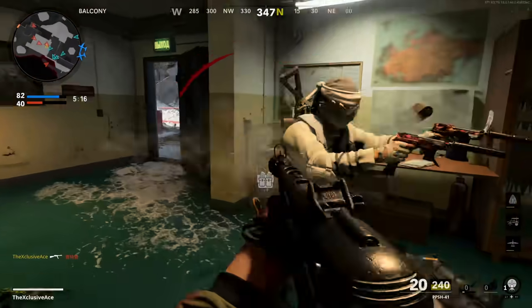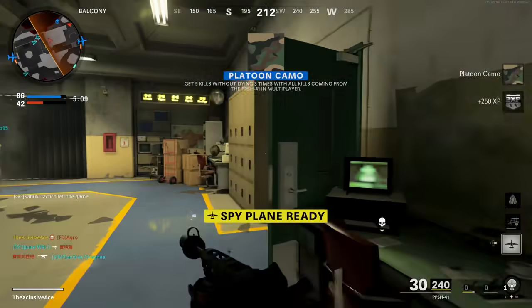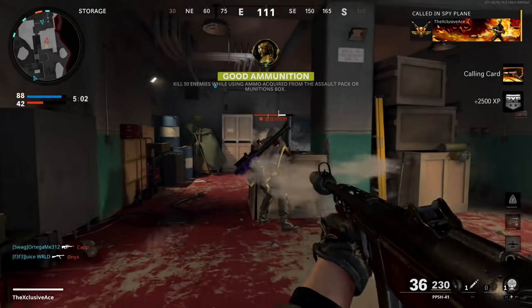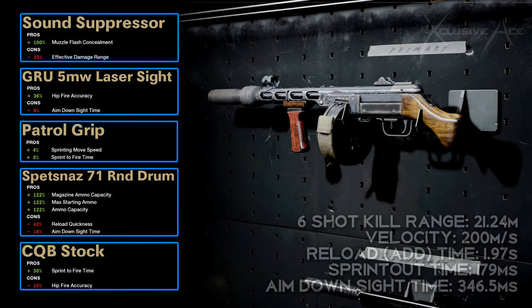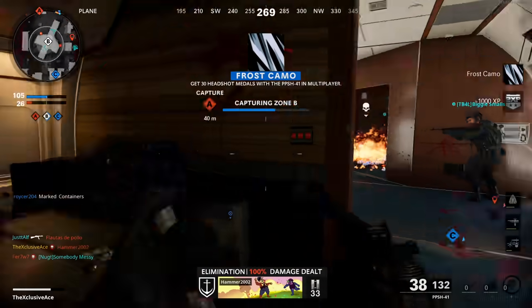That's my favorite all-around versatile way to run the PPSH. The second build is more specialized — a novelty build designed around hipfire. We've got the standard suppressor, the 5 milliwatt laser for the best hipfire possible, the patrol grip to move around the map quickly and improve sprint to fire time, the 71 round drum mag for maximum magazine capacity since aim down sight time doesn't matter in this build, and finally the CQB stock which helps with sprint to fire time. I know the CQB stock hurts hipfire accuracy a bit, but it's worth it since we want to speed up our sprint out time when hipfiring a lot.